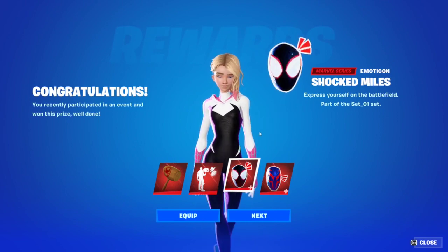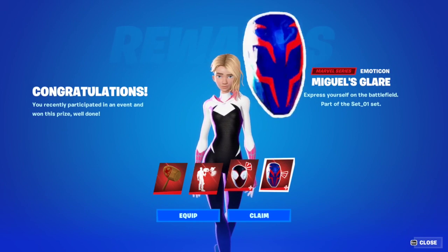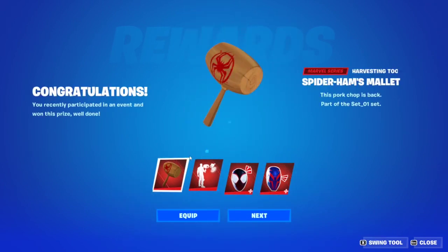We also have the Shocked Miles emoticon, which is pretty nice, and the Miguel's Glare emoticon. And of course there's the Spidey 2099 spray, which you get automatically by logging into the website. I'll leave a link in the description box below for the website so you can go there and log in.